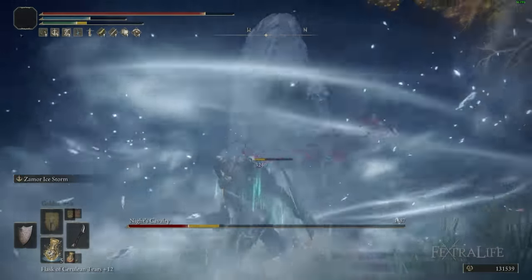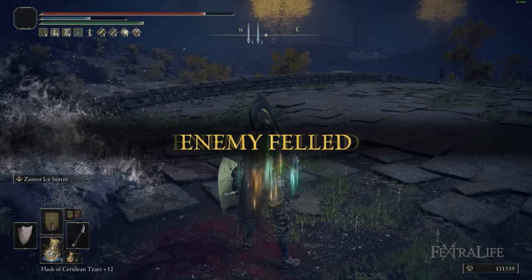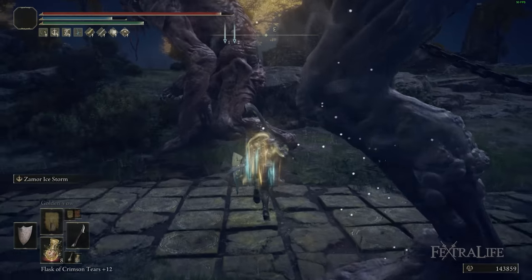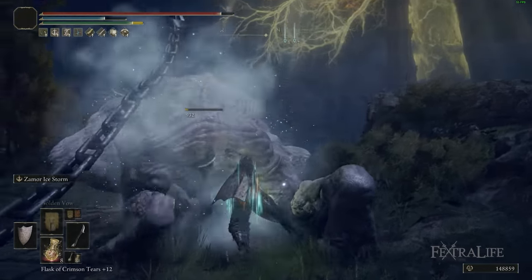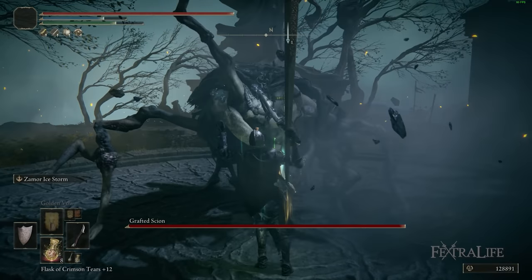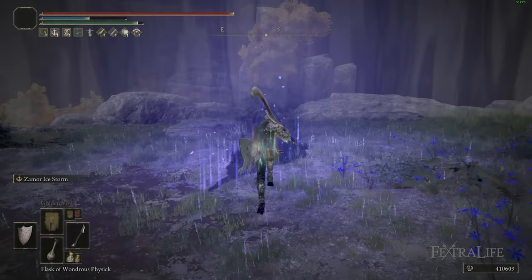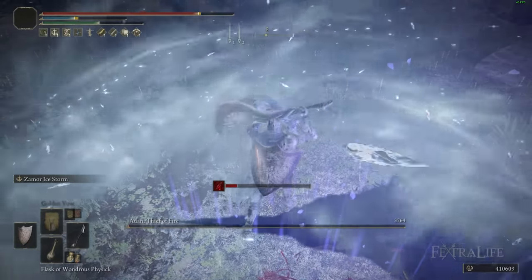The magic damage that Zamor Ice Storm does doesn't scale with any attribute, meaning Strength and Dexterity don't increase the damage of Zamor Ice Storm. The only way to increase this weapon skill's damage is through items and upgrading the weapon itself. What this means is that if you found a way to get this weapon very early — which would be very difficult naturally, since you have to defeat a boss in Giant-Conquering Hero's Grave — but if someone dropped you one and you upgraded it to plus 7 or plus 8 early on, you would be dealing crazy damage even at minimum requirements, like at 16 Strength and 18 Dexterity.